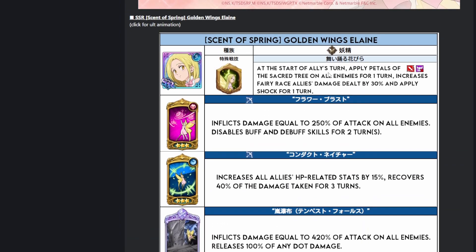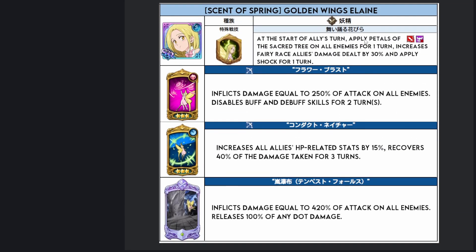The character herself is pretty interesting, so let's look at her kit quickly. Blue Elaine: at the start of the allies' turn, apply Petals of the Sacred Tree on all enemies for one turn. It increases fairy allies' damage dealt by 30% and applies shock for one turn. It's a bit interesting because they want this to be a Festival King support unit, but I think people are going to use this more for new Chad King, because it still ends up giving him a 30% damage increase, which is pretty nuts and kind of helpful.